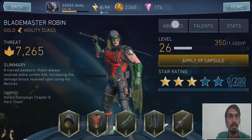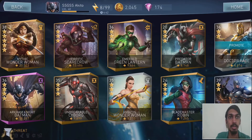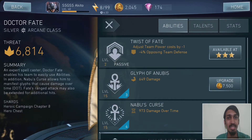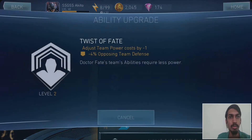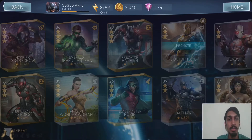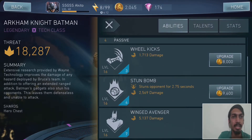Robin's combometer never goes below three, meaning we start combos at level three and attacks are much more powerful for him. Dr. Fate's passive is awesome — he decreases the power cost by one per star upgrade. So if I put Dr. Fate with Arkham Knight Batman, the stun bomb costs three energy. With higher stars for Dr. Fate, we could reduce that to two energy. The stun bomb at level 16 deals 2,005 to 69 damage — upgrading it further should deal serious damage.